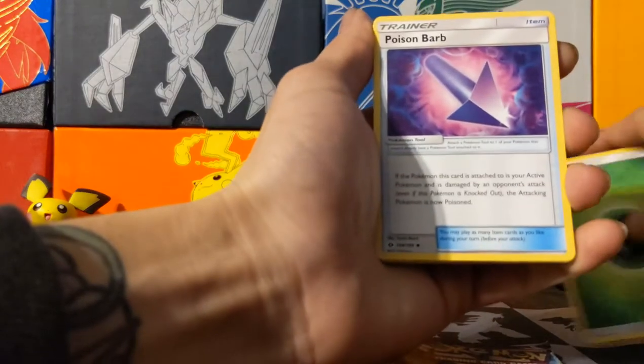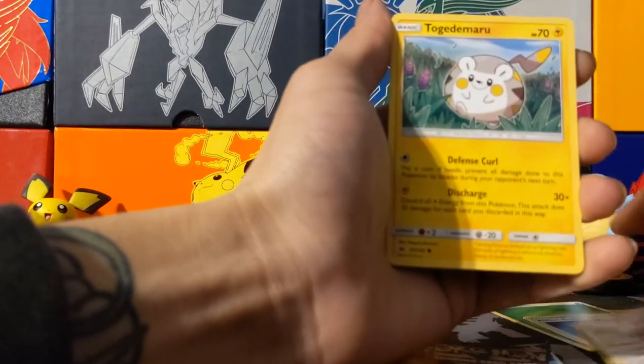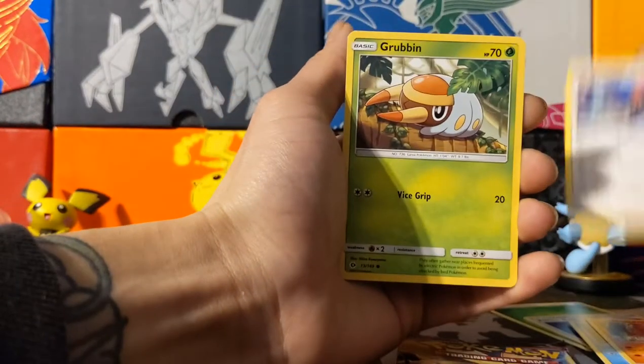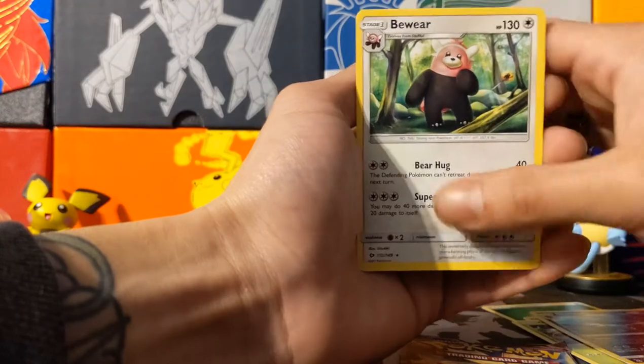Leaf Energy, Poison Barb, Charjabug, Togedemaru, Shellder, Makuhita, Firo, Raichu, Sharpedo, Bewear, and an Arrowhead rare.